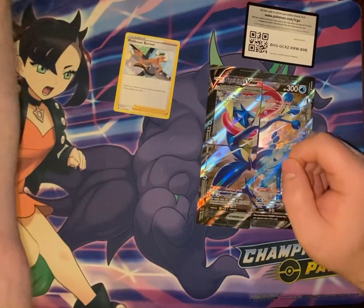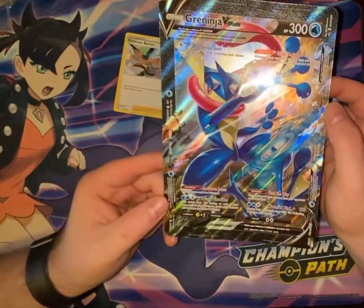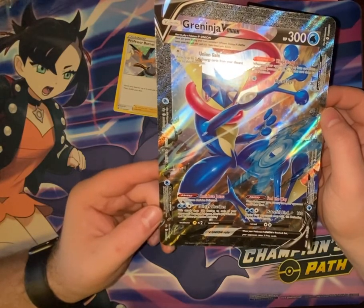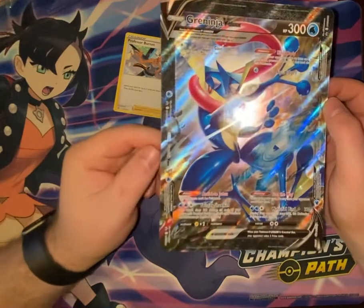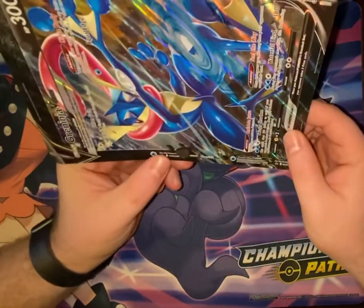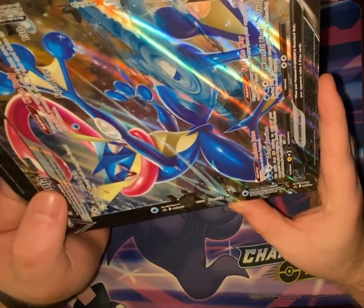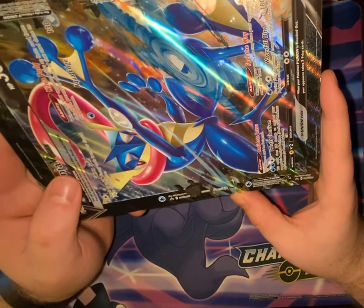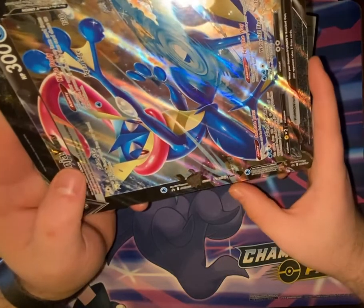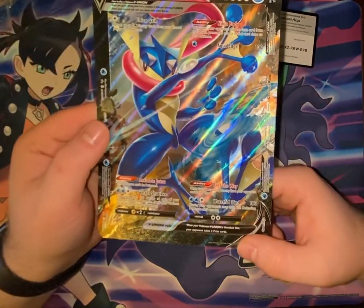We'll move these aside and take a look at the big one because it's a lot easier. Going over the rules: it has four different attacks, which is pretty cool. Similar to a V-MAX card, if it's knocked out your opponent gets three prize cards. You can play it once per game — you combine four Greninja V Union cards from your discard pile and put them onto your bench.